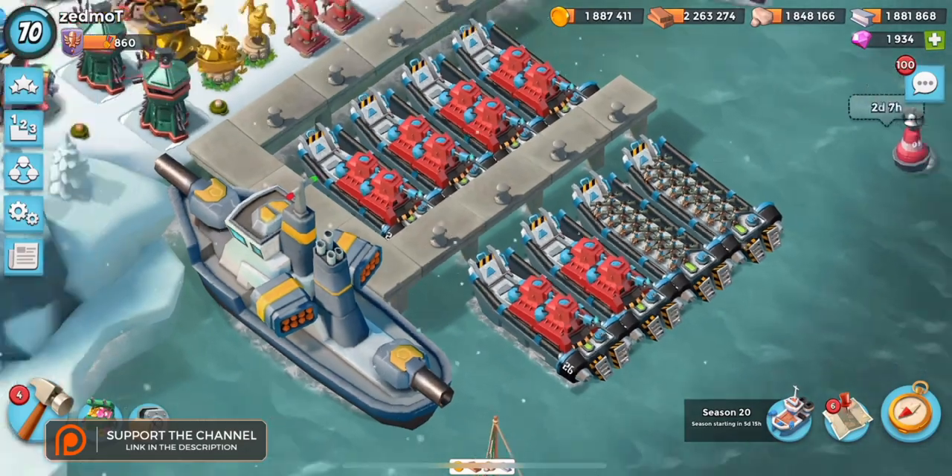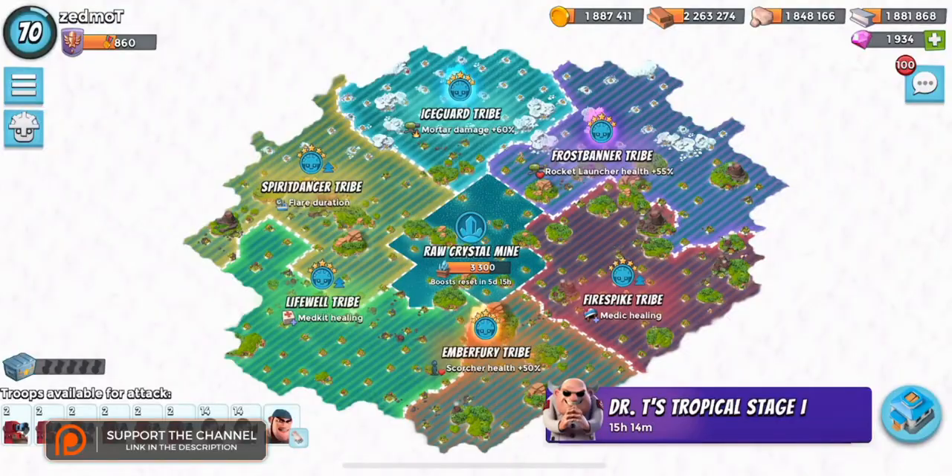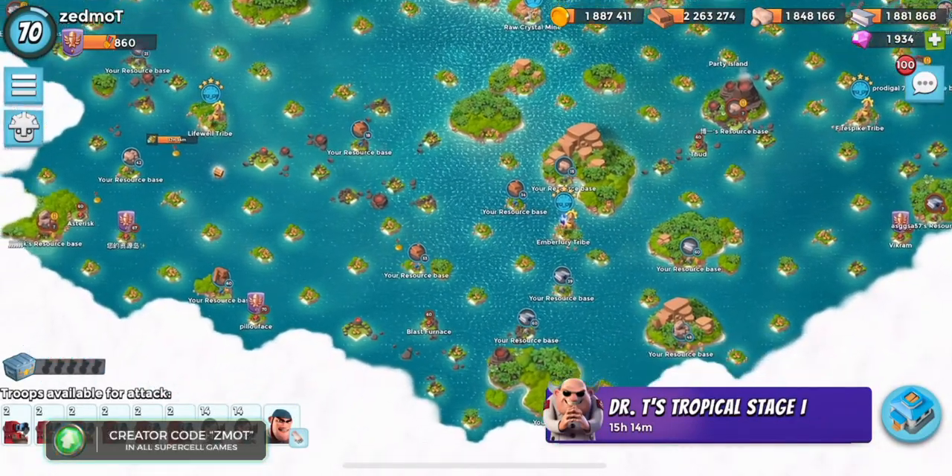You can switch out the Zookas for some Bombardiers. Otherwise, all you have to do is set them and forget them.